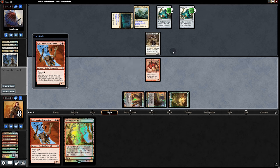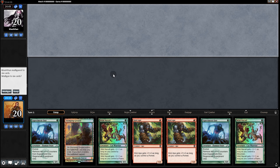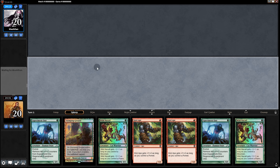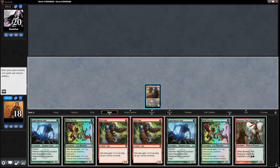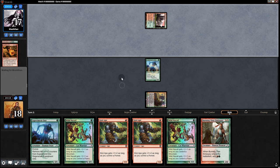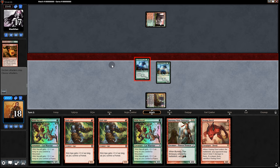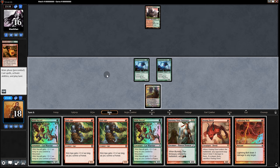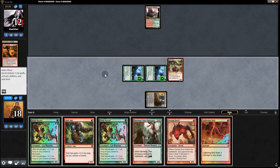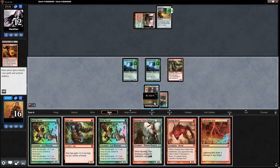So far so good — it's 3-0 right now. Opening hand: one land, but we have Curd Ape and Experiment Ones. If they pull a second land we're okay — let's keep it. Opponent mulled to 4. They didn't play a land — Experiment One, pass back. There's a land. What the hell is this deck? Is this Dredge? No land for us — we go Experiment One and hope for a land next turn. Pass back, opponent passes back. Curd Ape and swing for 4. Stomping Ground, then Burning Tree Emissary — and that's a concede.